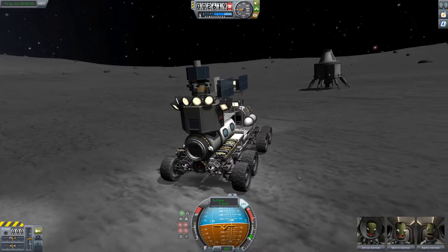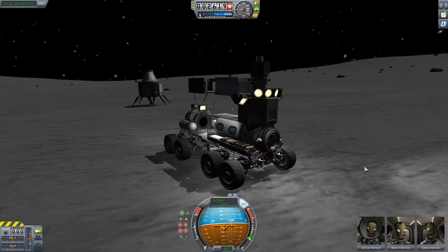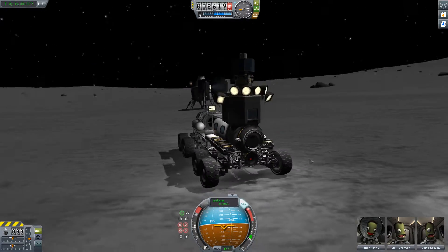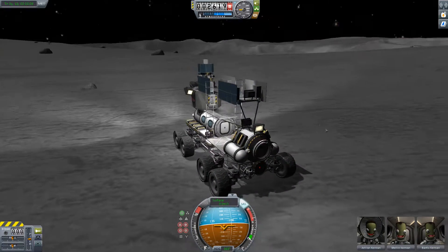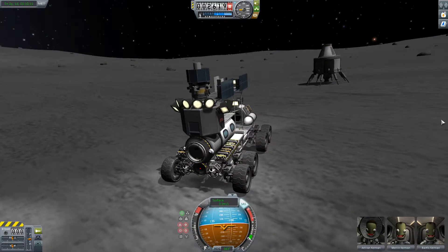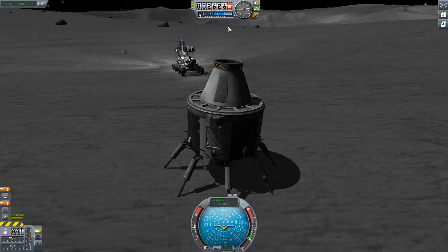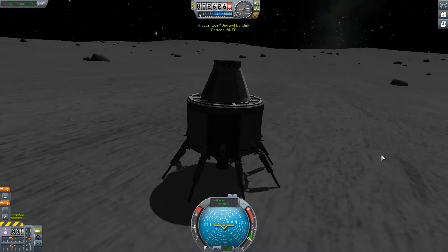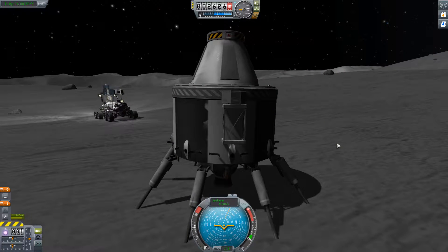Welcome to KSP. This is one of the scenarios that comes with the game — the moon rover scenario. I noticed this rover in the stock parts listing, and I'm looking over at this 'Ever Onward' lander, wondering just how the hell they got the thing on there.